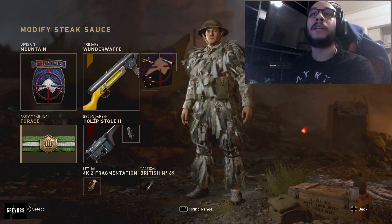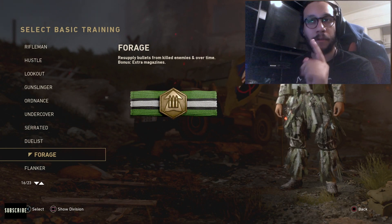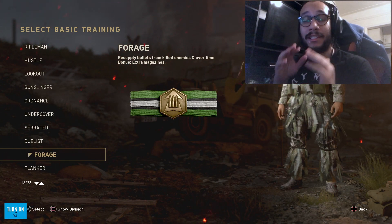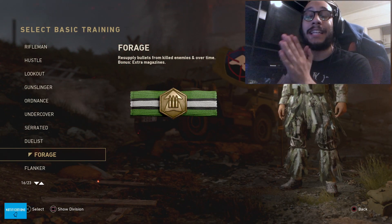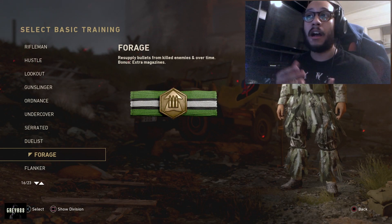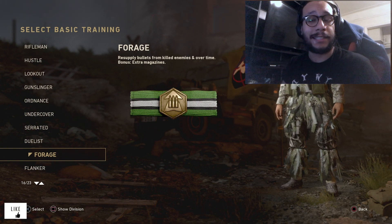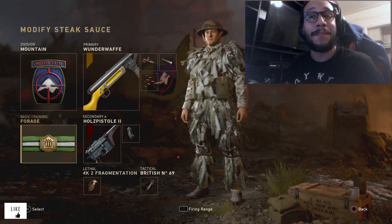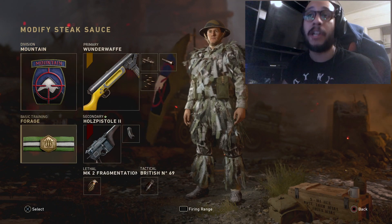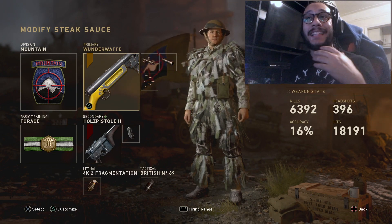Next up, Basic Training. I'm using Forage — formerly known as Scavenger. This helps us resupply bullets from killed enemies and over time, so you can pick up ammo off the floor from dead enemies. You also get extra magazines as a bonus. So on top of Mountain Division, we have Forage giving us extended ammo capacity. Our weapon of choice is the MP40.